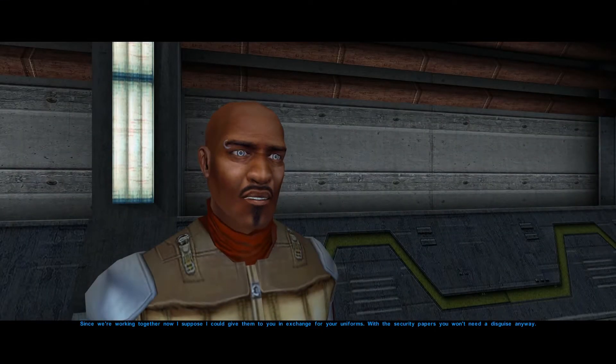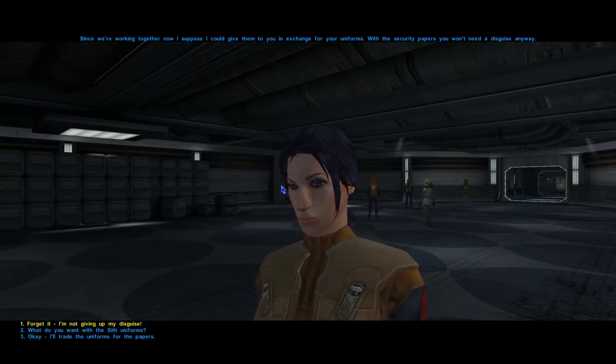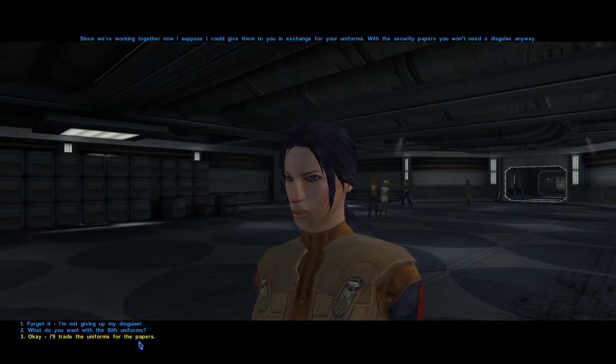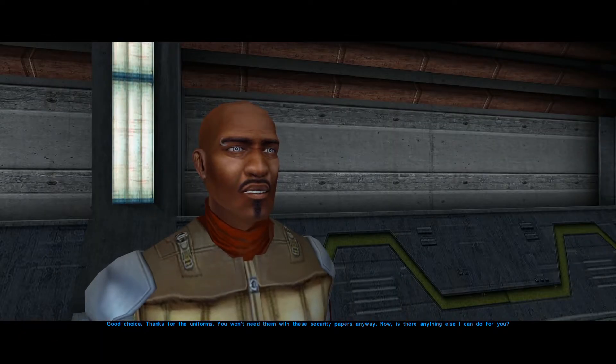Now that Karth is out of your party, enter the hidden Bek base and follow the normal dialogue to trade the uniforms for the papers. You'll notice that the dialogue acts as if you have the uniforms on you, and the trade will take place as if you have those uniforms still.